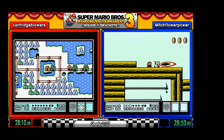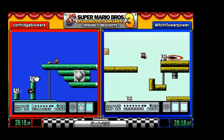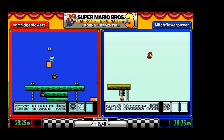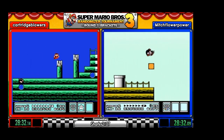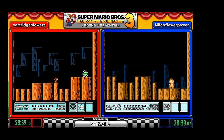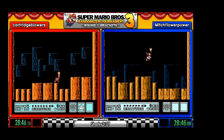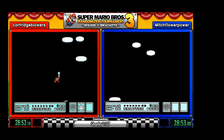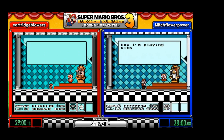So we're getting quite a bit of the beta levels out of the way. I believe that's four of them, or is that five? And Mitch grabs another star and one-hits Roy with the star. That's kind of funny.